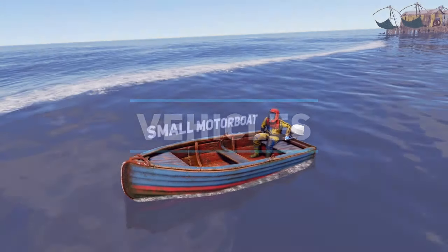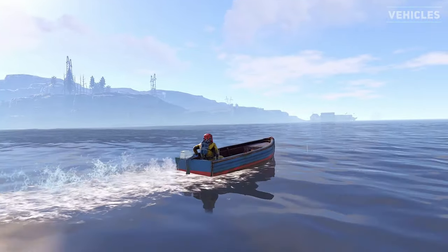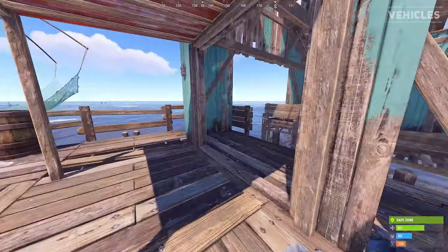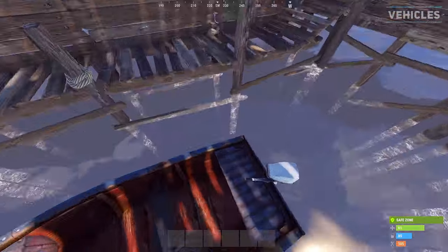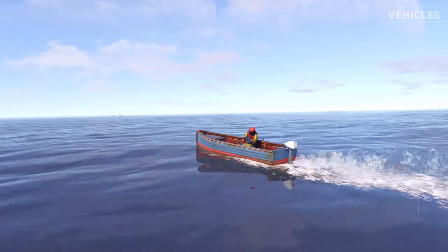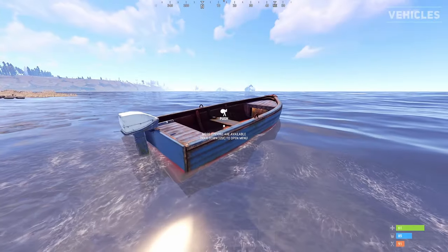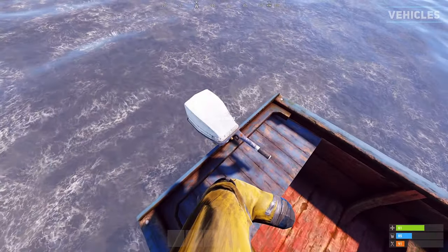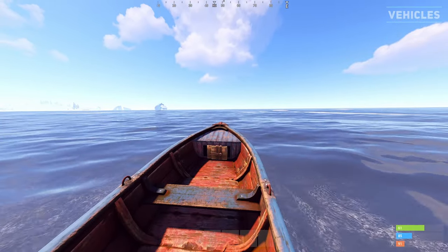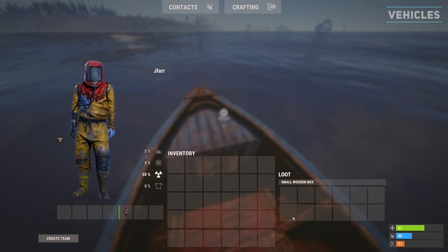The small motor boat is perfect if you are in a smaller group that doesn't have a massive amount of low grade fuel to burn. In total, the small motor boat will seat 4 people. You can either purchase it at a fishing village for 125 scrap or find it randomly spawning around the coastlines of the map. The small motor boat takes low grade fuel to run and will consume 6 fuel per minute. You can place the fuel in by getting into the driver's seat and turning your head around to open the fuel storage. Once filled, exit the menu and press E on the engine to start it. When on the front seats or standing at the front, you can access the 12 slot small stash to store items.